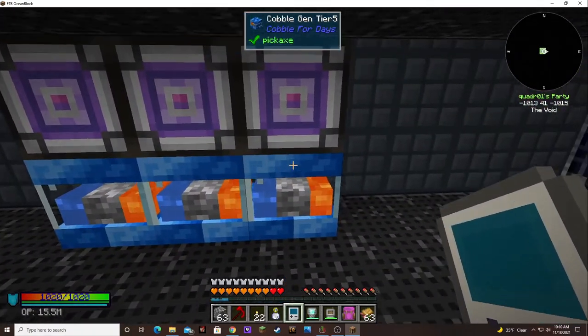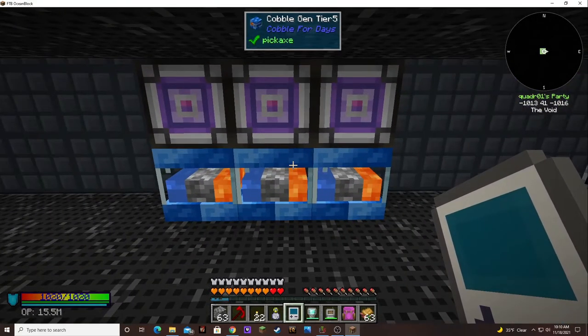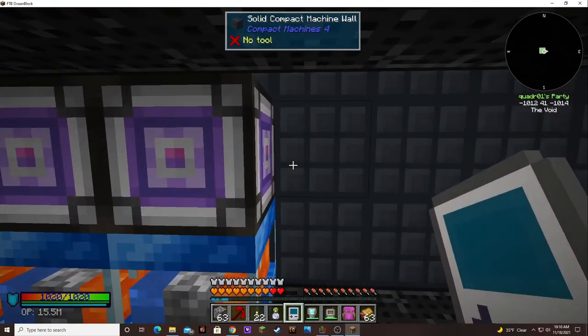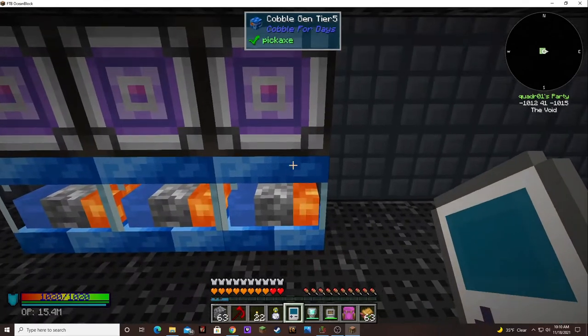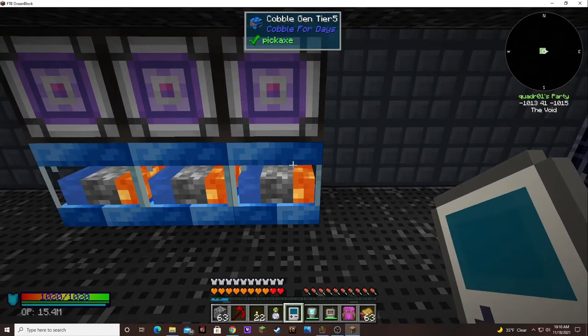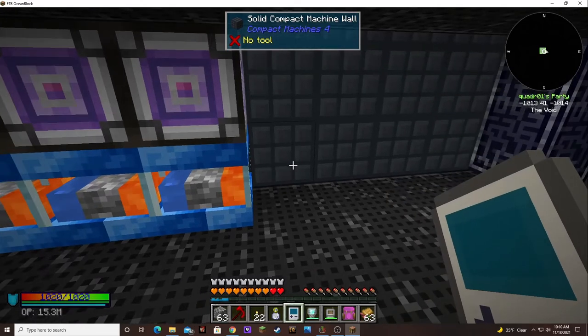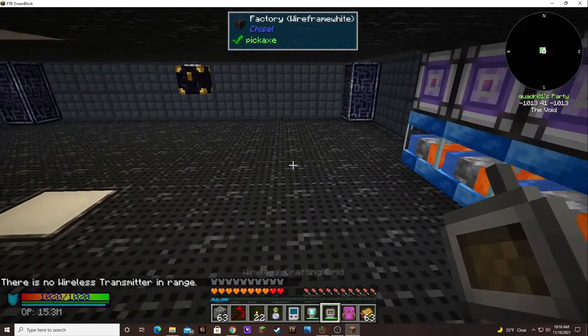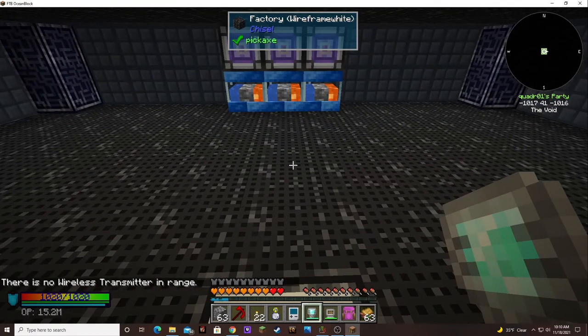We have all the stuff, and the matter condensers aren't that bad. The cobble gins are kind of quirky to get to tier 5, but it's doable. You can't just go in the crafting grid and say 'I want a tier 5 cobble gin' or automate that, because there are different steps — one is in the smelt tree, one is in the jars, and one is in the induction smelter.